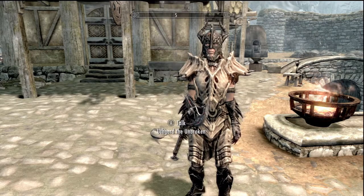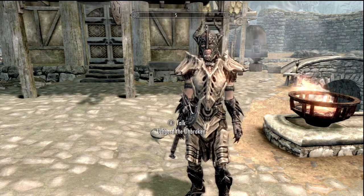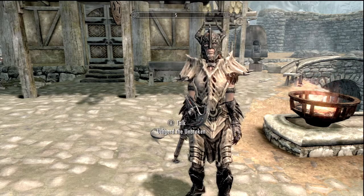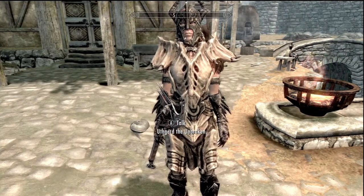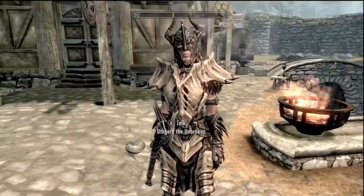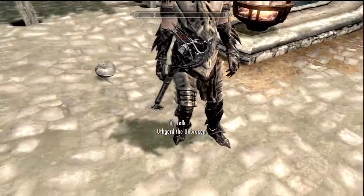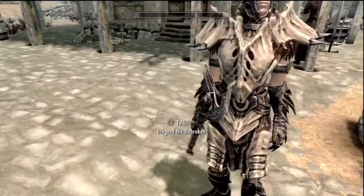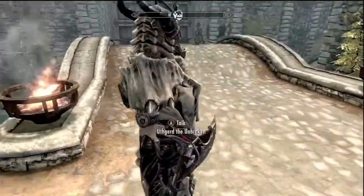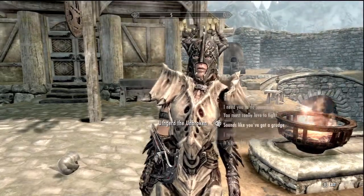Hey, what's up guys, Total Wired here and this is going to be a new inventory video. I'm gonna be showing y'all basically everything that I have that makes me fancy. First we got Aela the Unbroken — she's my follower. As you can see she has the dragonplate helmet, dragonplate armor, daedric boots, daedric gauntlets, a daedric war axe, and a daedric greatsword which is not showing up on her but I gave it to her.